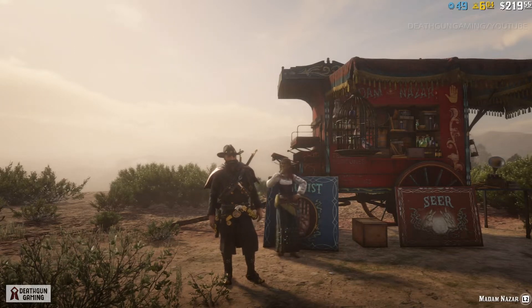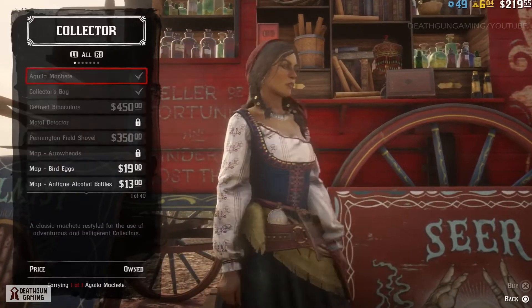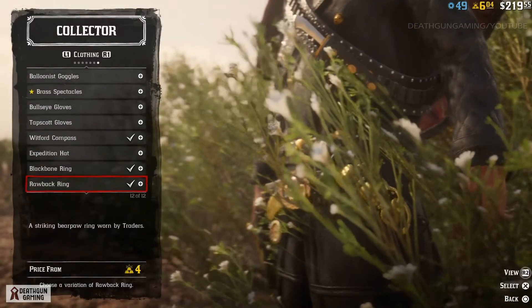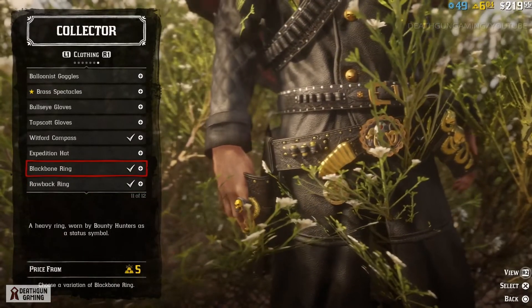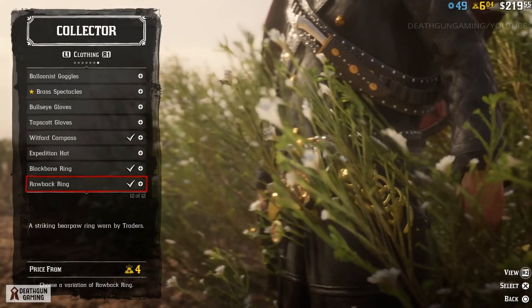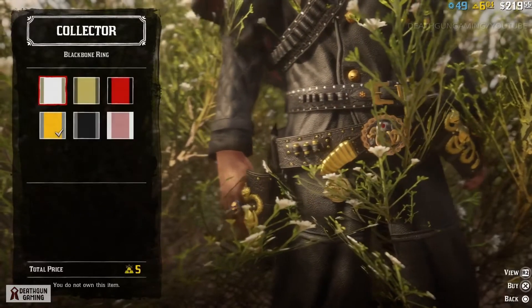Madame Nazar sells two out of the three rings we're going to talk about. What you want to do is come, open the inventory with her, go to clothing and go all the way to the bottom. The raw black ring is going to have you be level 10 in trader, and the black bone ring will have you be level 5 in bounty hunting. You can buy these rings for 4 and 5 gold bars, so they're not that expensive.